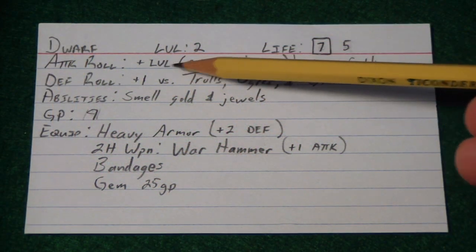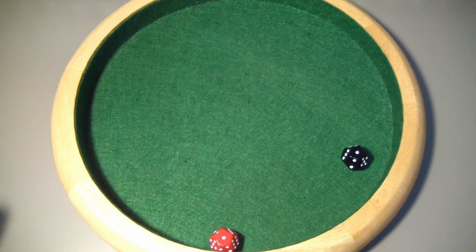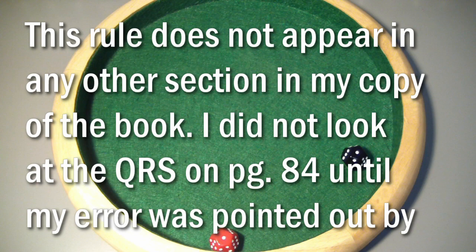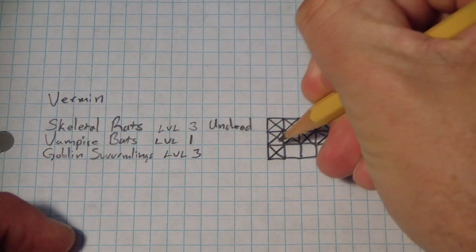Our dwarf is now level 2, so he gets plus 2 for not using a ranged weapon, plus 1 for his warhammer, and plus 1 against this creature type — so plus 4 total. He rolled a 4, which is just miserable. That equals only a 5, so he managed to take out just 1. I think the dwarf is still upset about losing his barbarian friend, so his combat game is off.